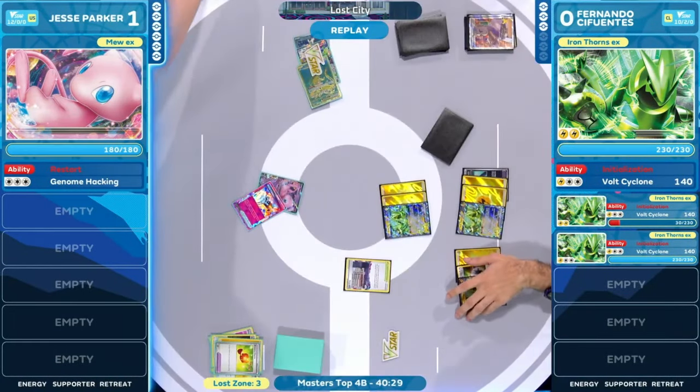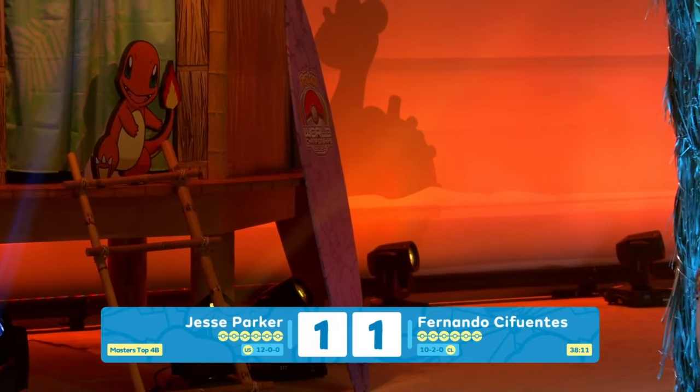You see the smiles here from Fernando, probably from both our players. You try your best in these pivotal matchups — you give it all that you have, but sometimes the cards are just not falling in your favor. We're still at 1-1 here between our players. The Mulligans are over! How does this keep happening? Fernando getting lucky, the light shining down? Game three?